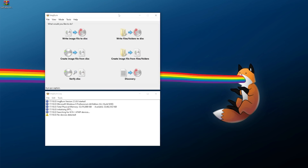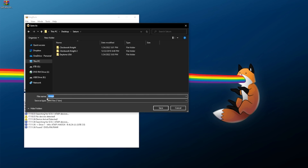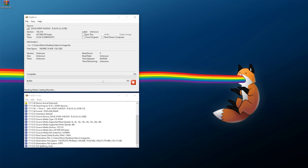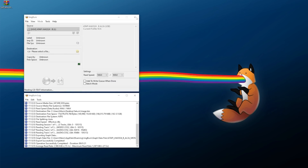I have a Sega Saturn game already in my DVD burner. Open up ImgBurn and go to 'Create image file from disc.' Set the read speed to max — that shouldn't be an issue. Select where you're going to save the game, give it a name if you wish, and the most important thing is to save it as a BIN file, since this application requires a BIN/CUE image. Hit save, then hit the button to begin reading the image from your disc. This took less than two minutes.